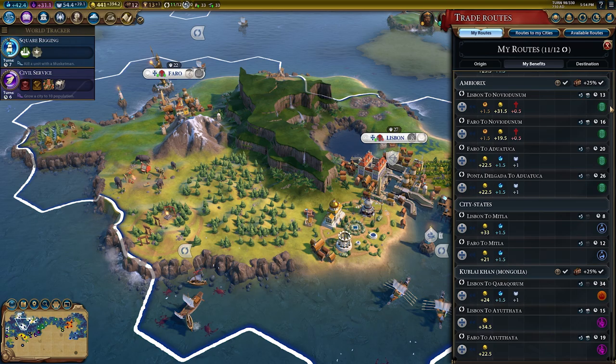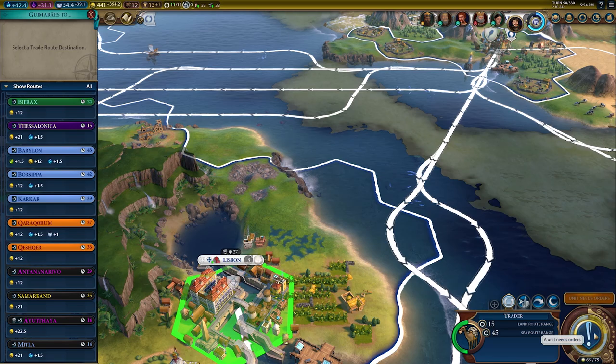Portugal's unique ability, Casa da India, significantly increases the yields of international trade routes, but limits those routes to cities on the coast or with a harbor.